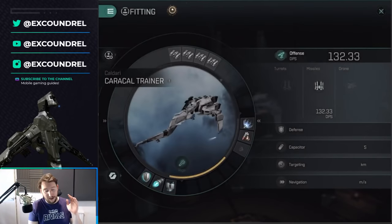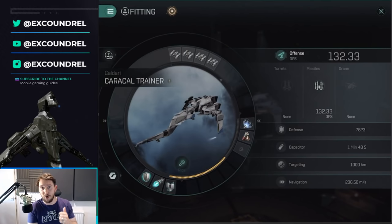Let's talk about the fitting on my Caracal — 132 DPS. I don't have a drone right now, but if I was going to get one I'd get either a kinetic or thermal damage drone. My missiles deal balanced damage so you might as well get something in between. I'd go for a medium MK5 or MK3 drone depending on what you can afford. I haven't kitted out my Trainer Caracal with expensive equipment.